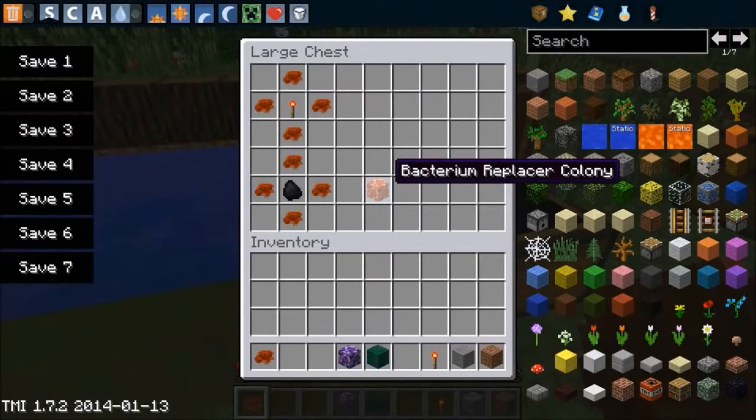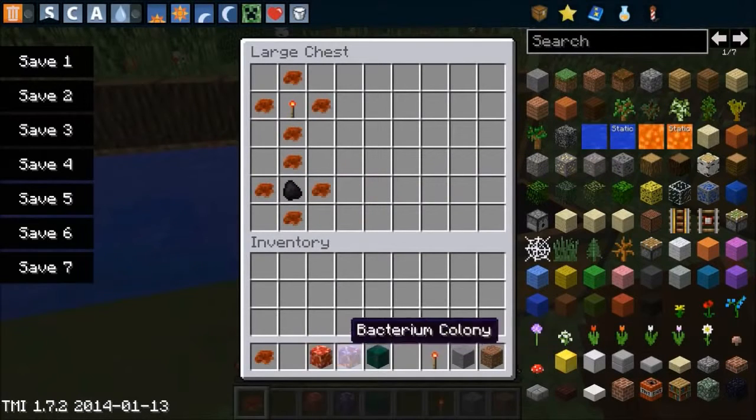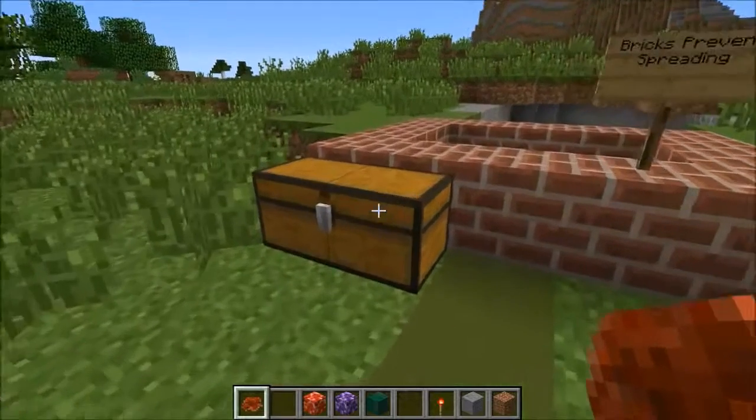This one is the bacterium replacer colony. So instead of destroying every block you can actually choose to replace the blocks with new ones. If you want to have some fun and be extremely overpowered, you can actually turn your world to diamonds if you wanted to. It's bacteria with coal in the middle. Grab both of these, and before we actually destroy the entire world there are a couple really important recipes because these can actually stop the bacteria from spreading and save your world.